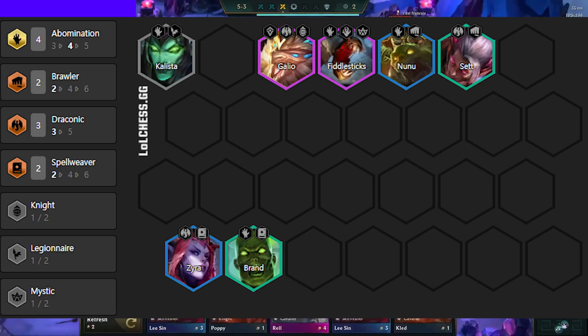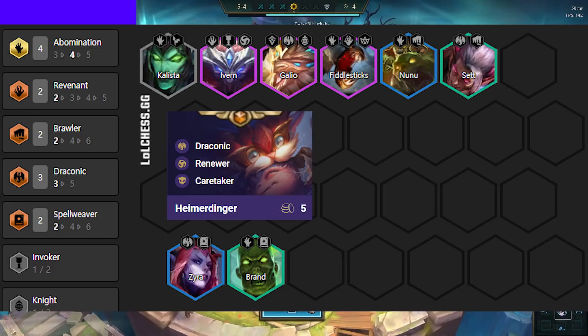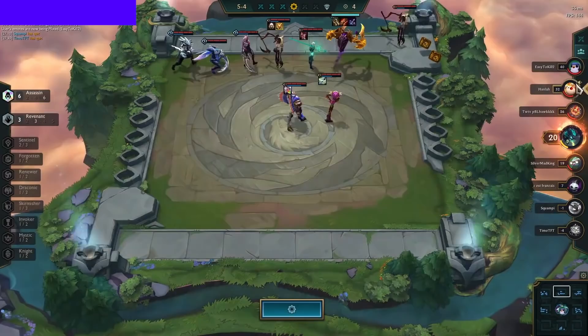From there, you look to go level 8. Once you hit level 8, you add in Ivern or Volibear for 2 Revenant. When you are level 8, you either slow roll for Zyra 3-star, or you replace her with Heimerdinger. Once you hit 3-star Zyra or a Heimerdinger replacement, you want to end up with this combat level 8 board and then look to go level 9. You don't go for any other 3-stars than Zyra, so you sell the extra Udyrs and Sets for Eco.